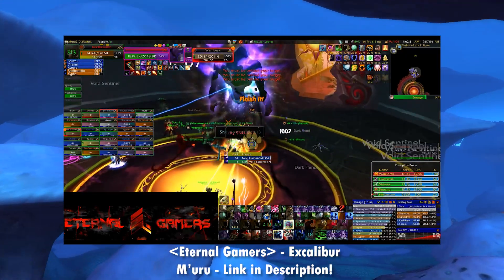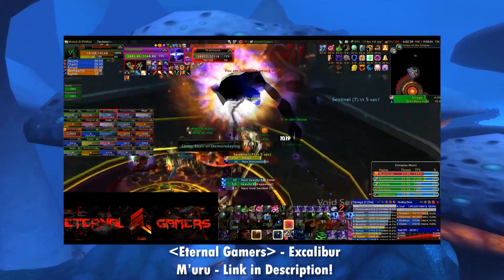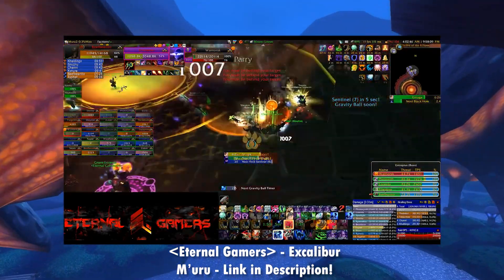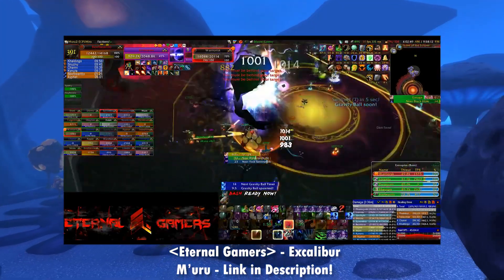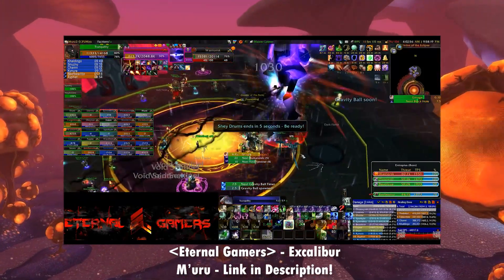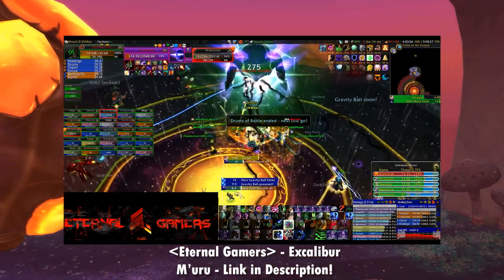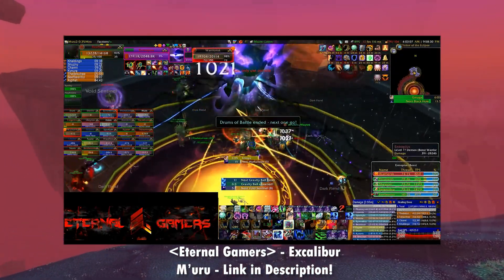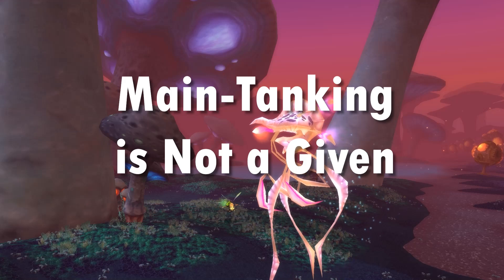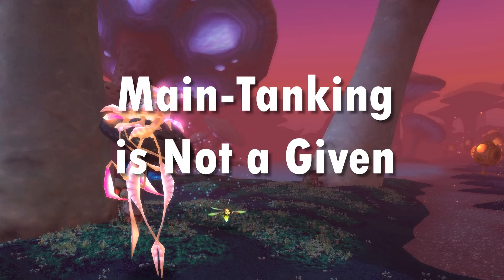Another downside is that while Feral tanks are very good across pretty much all content, they suit off-tank roles more often, especially in earlier tiers, as you will be crushable unlike Paladins and Warriors. If tuning on bosses is solid you may find main tanking situations a little rare at times. That said, you definitely can and will main tank bosses, especially if tuning is weak — bears put out great single target threat and DPS compared to Warriors and Paladins. Just keep in mind main tanking might be a tiny bit awkward early on.